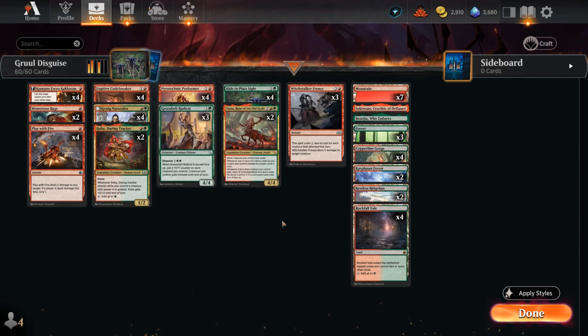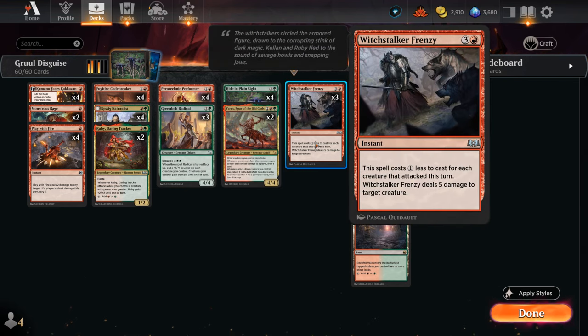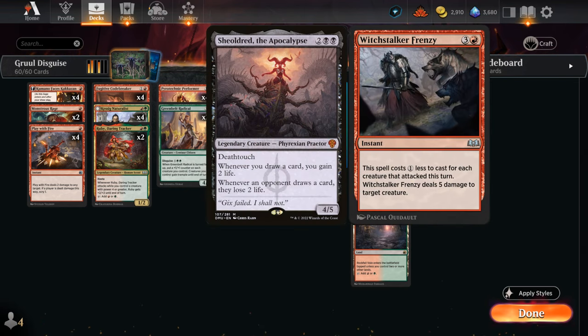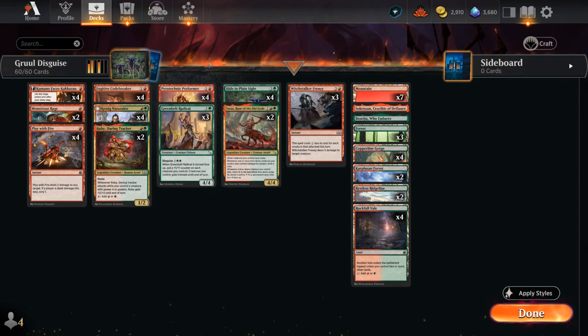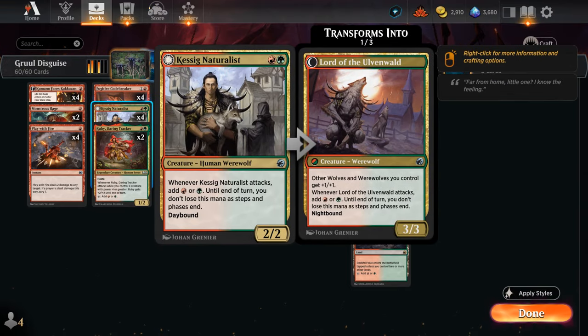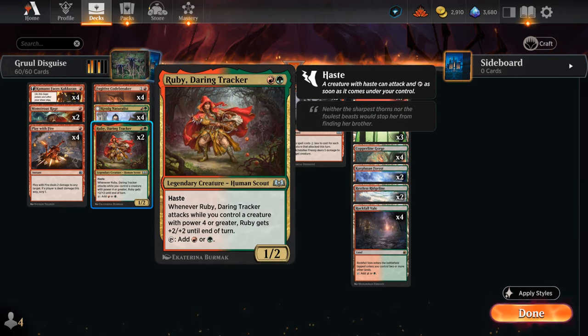To round out the deck we've got some removal: Play with Fire at 1 mana, and Witchstalker Frenzy, which is important to take out larger creatures — thinking of cards like Shieldred, which can punish the card draw from Codebreaker otherwise. To give us a mana boost to potentially cast Hide in Plain Sight or Yarrus as early as turn 3, we've got 4 copies of the Kassig Naturalist making red or green when it attacks, and 2 copies of Ruby which can immediately tap for mana.